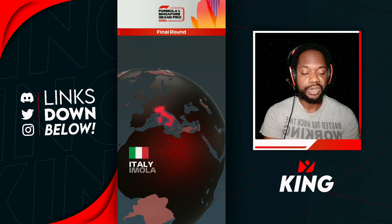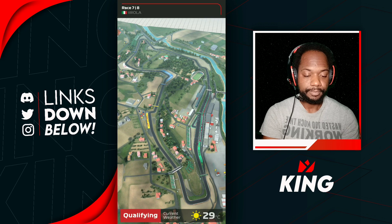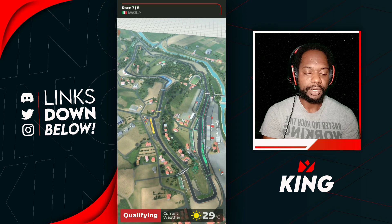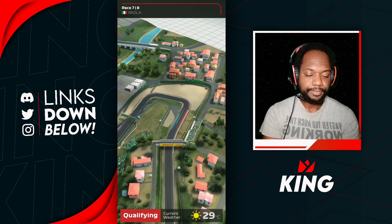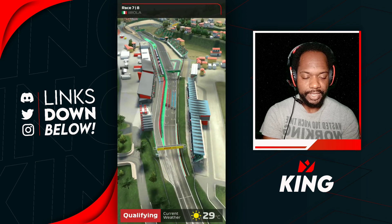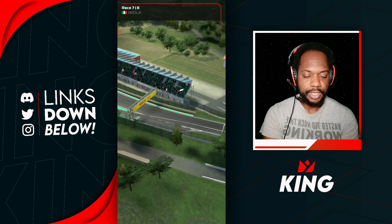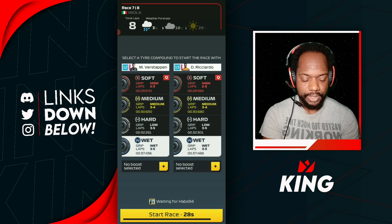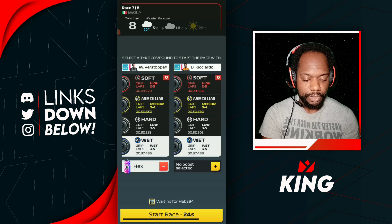Here we go for our next race — we are at Italy. Now let's see what kind of qualifier we get. It's Imola, not Monza — my bad. Wet Imola would be nice, I love racing on wet Imola. We qualify P12-P13. Wet Imola! We're going to go Hex and Tune.